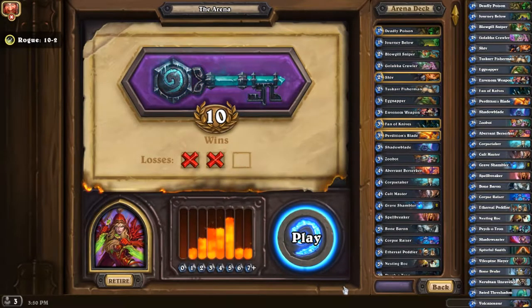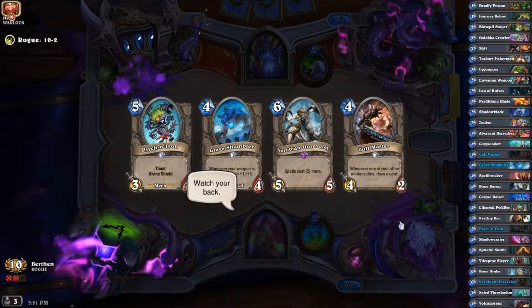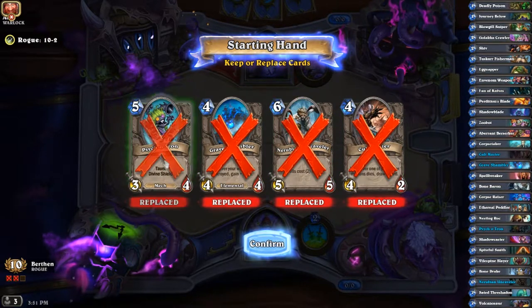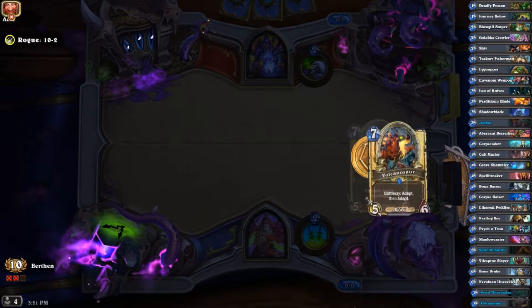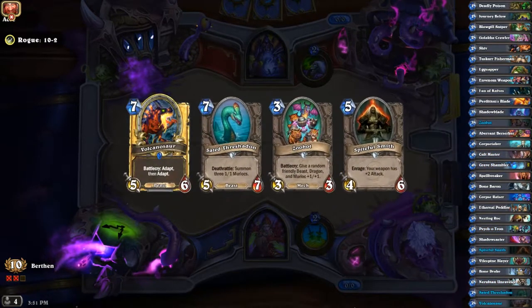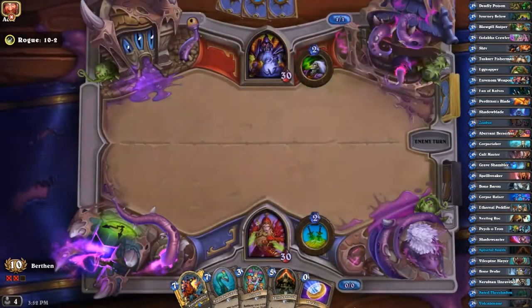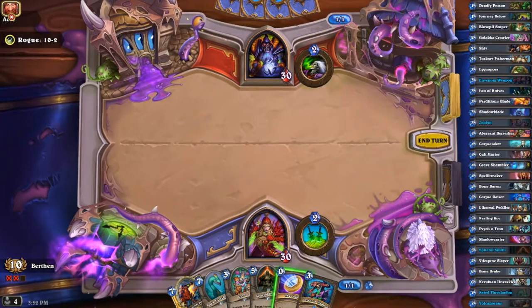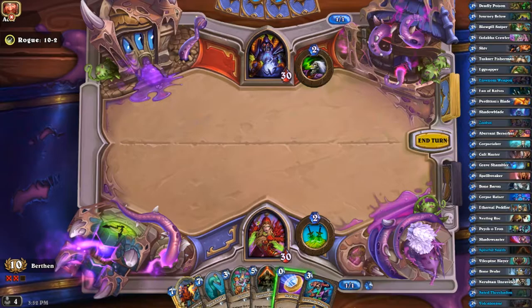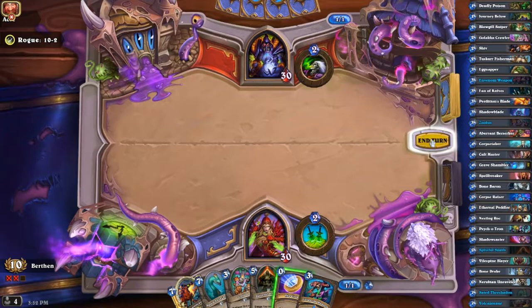Two more wins than I actually predicted — I predicted eight wins. As usual, the strategy of just getting rid of anything that's not three or below has been working. We get one three and two sevens — that is insanely bad. Not just because they're late game cards, but they're literally the only late game cards unless you consider six as late game. They're the only two seven-plus drops, so that's pretty sad.